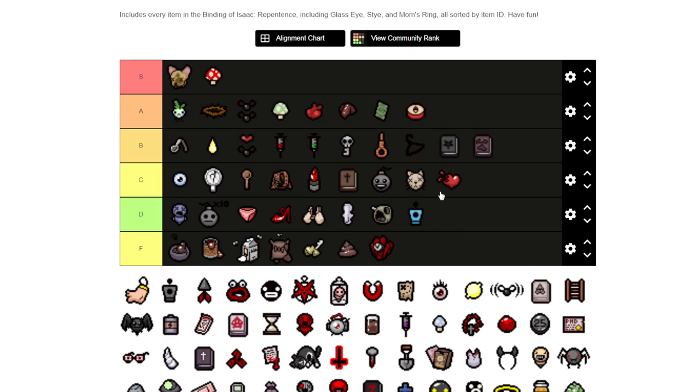Yum Heart I'm going to put at C. It's a bit situational, but it's a little better than the last item because you can heal yourself especially with characters that have red hearts. You can use that to keep going through sacrifice rooms or blood bank machines or devil beggars. With a Car Battery it heals two hearts every four rooms — that's pretty good.